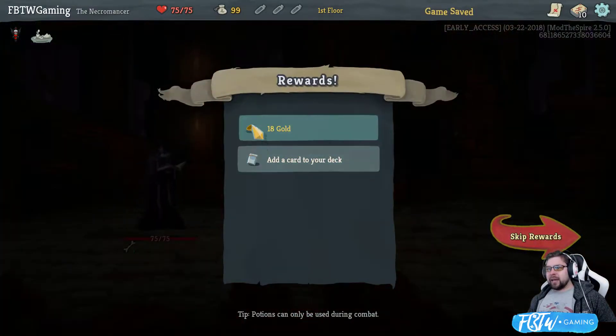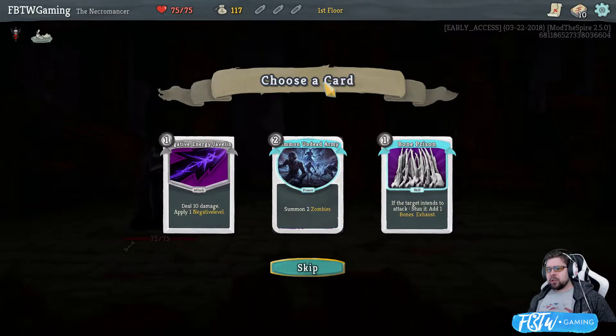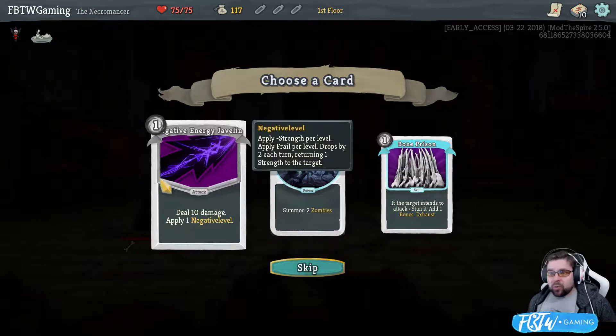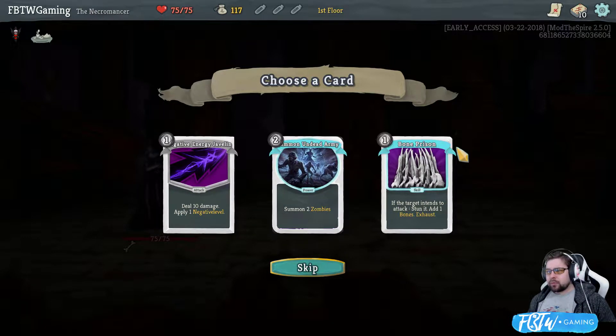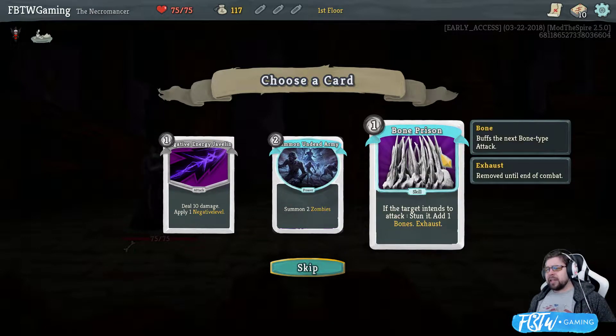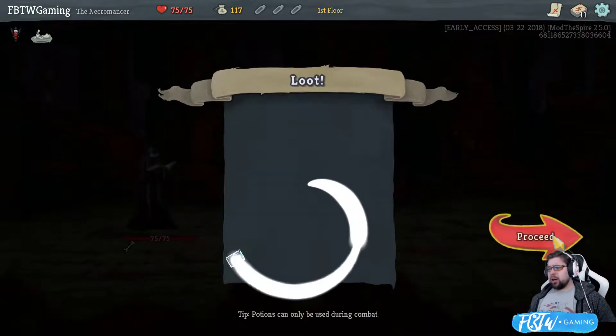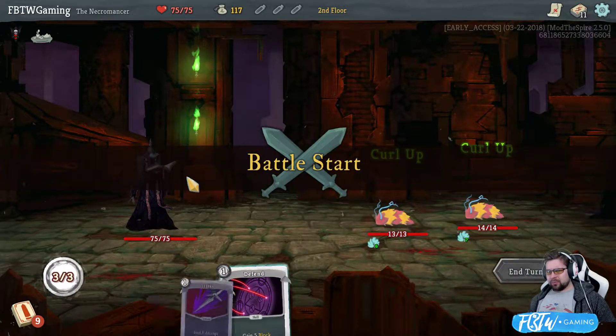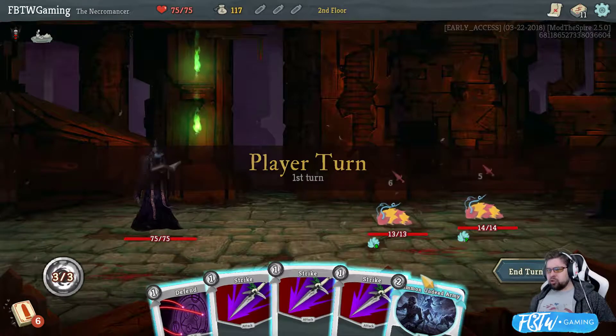I could definitely see where Bones summoned two zombies. Oh my god, I want it. If the target intends to attack, stun it. Add one Bones, exhaust. That's an amazing card. But I kind of want to be a zombie man. Zombies! Defend your master.